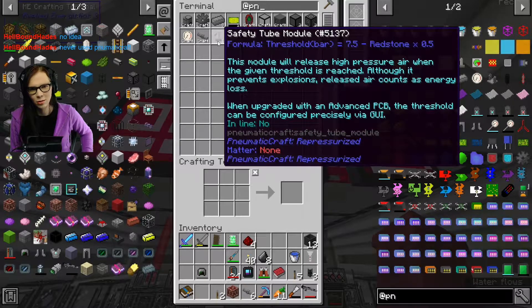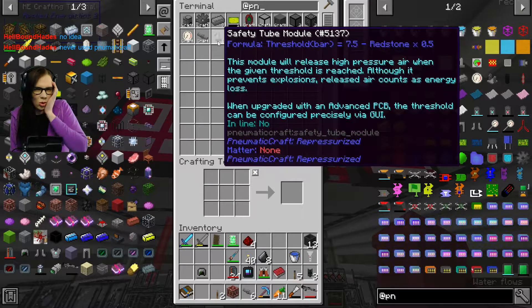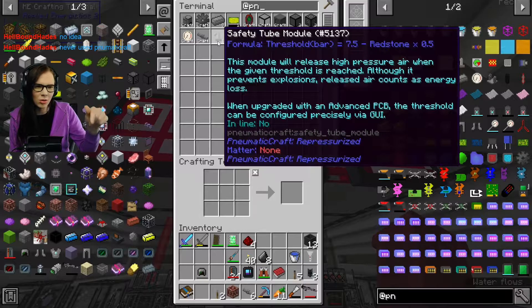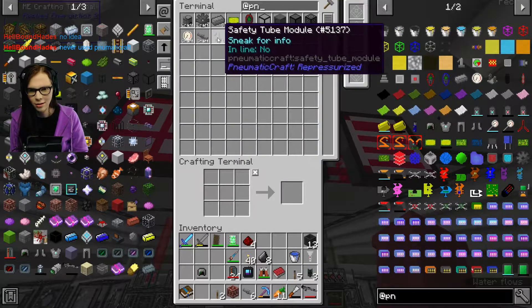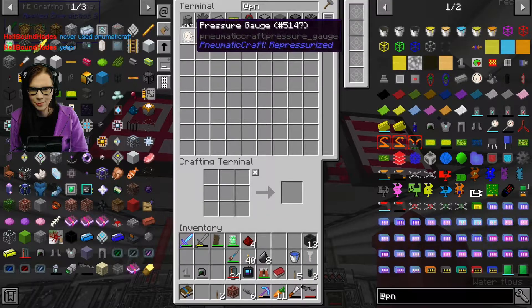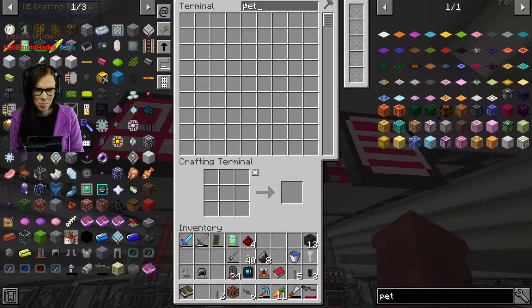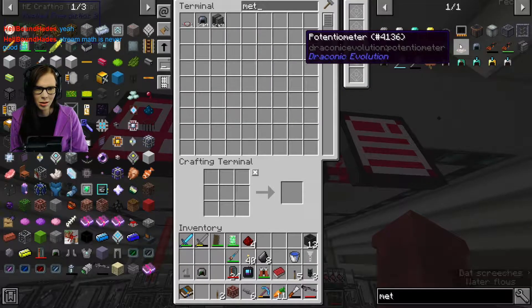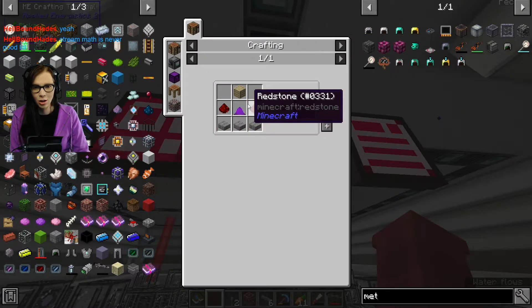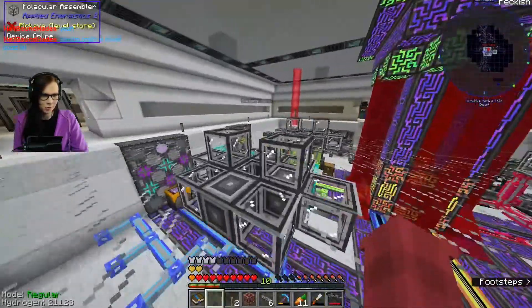We've got the safety tube. Formula threshold: 7.5 minus redstone times 0.5. So if I want to take 2.5 away from that, the redstone signal needs to be at 5? Yeah. I can definitely put a pressure gauge. Give me a pressure gauge. And then I need a tent-o-meter. It's got draconium dust in it? F that, I'm gonna go steal one. I know where one is.